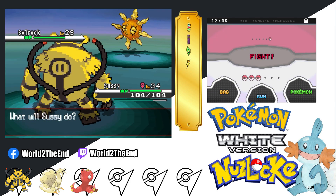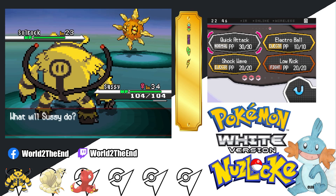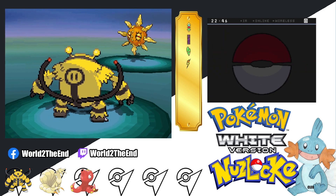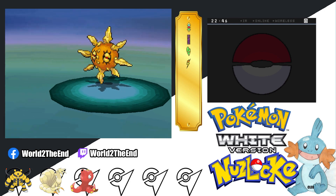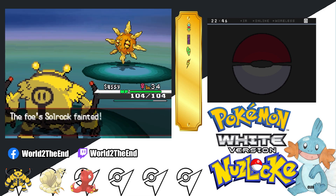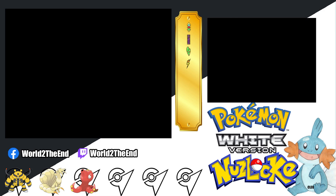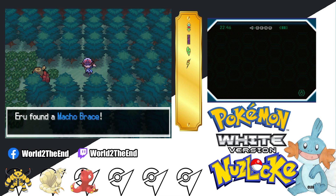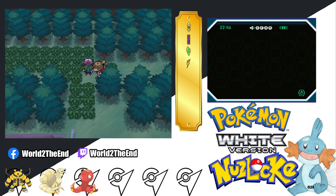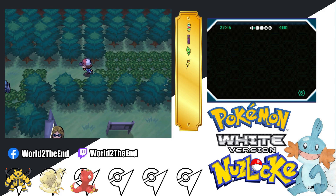Solrock with Intimidate. I'll use Electro Ball — watch, it has like a Ground-type move and I'm dead. I was contemplating putting a cheat where it gives me experience for every Pokemon. But then again, this is a Nuzlocke.